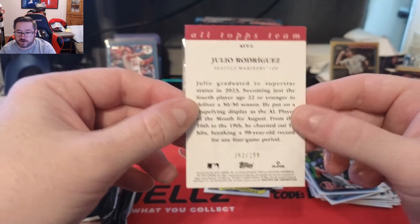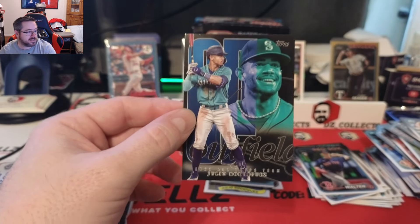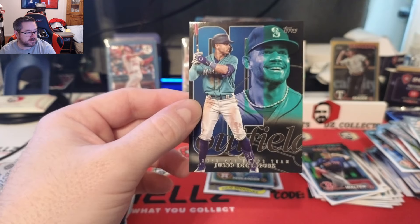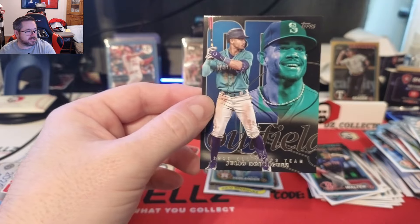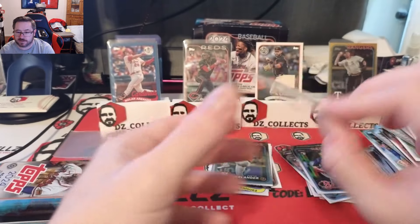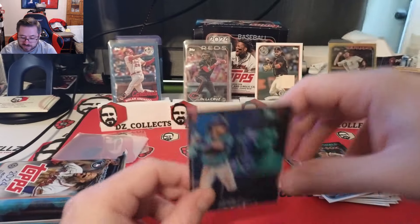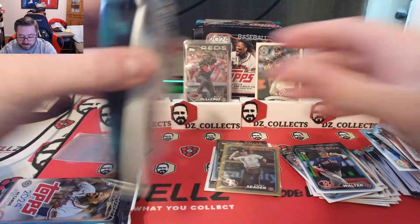Also in pack three there's a George Kirby and what appears to be a parallel of the All Tops Team Julio. It's numbered to 299 — the parallels aren't listed on the Beckett website but this appears to be a black parallel to 299. I realize it looked different than the other ones. What a pack — we're putting the Seager down, the Julio All Tops black parallel up, along with the Ellie rainbow foil. We've still got our two hits to find.